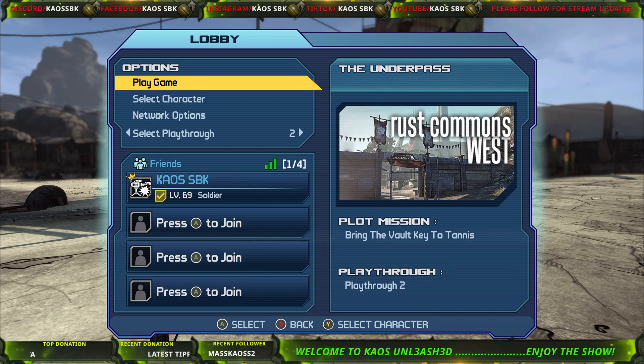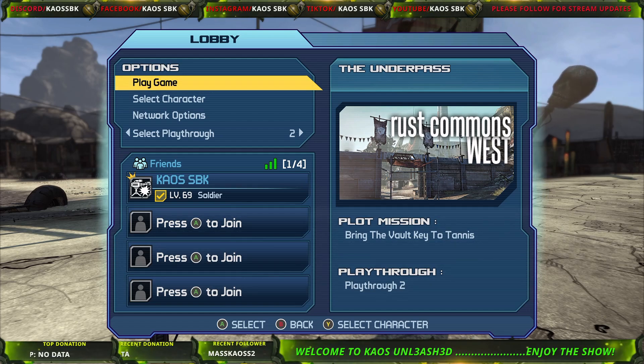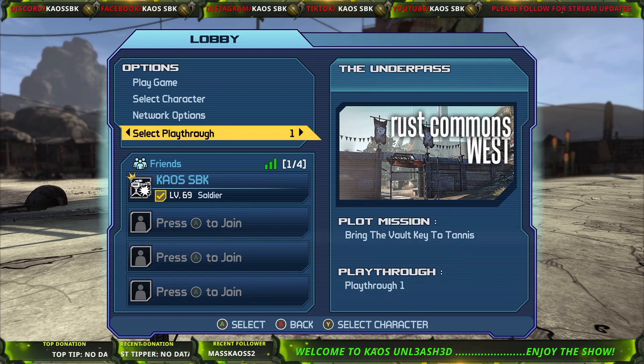Let's say you have beat the main campaign twice — no DLC. That means you've killed the Destroyer twice and turned in the vault key to Tannis. After you do that, you're no longer on playthrough 2. You're actually on playthrough 2.5.